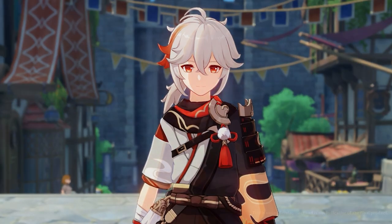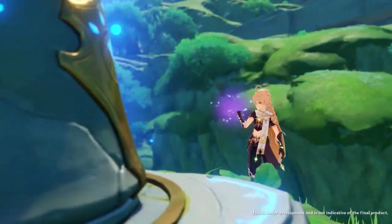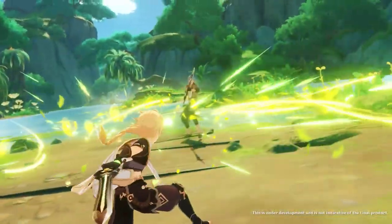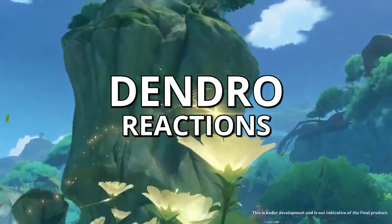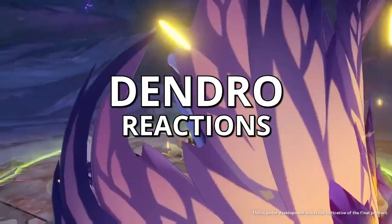Hello everyone and welcome to Genshin Academy. With the Genshin Impact 3.0 release comes Sumeru, and with Sumeru comes the Dendro Element, and with the Dendro Element come 3 major reactions being introduced in Genshin Impact, which are Burning, Bloom, and Quicken.